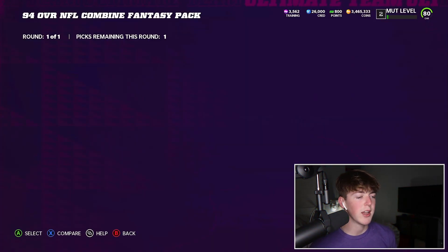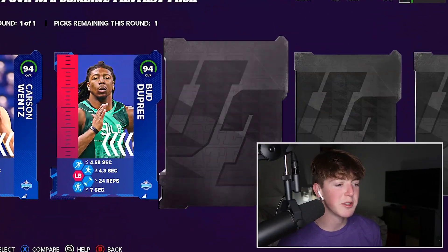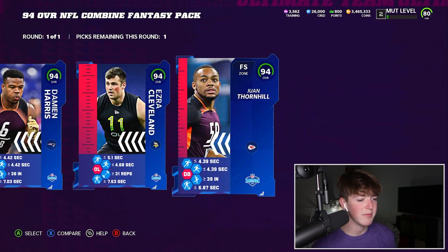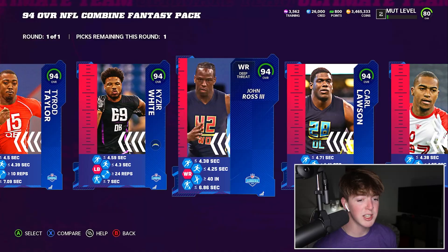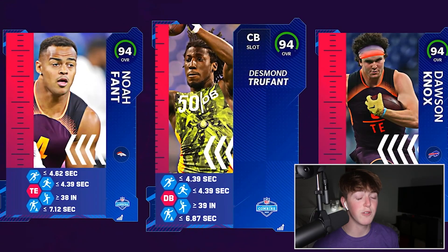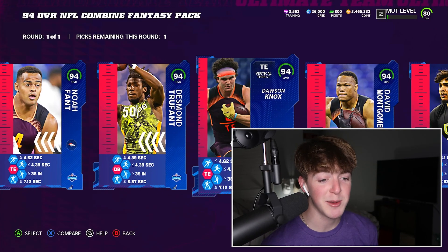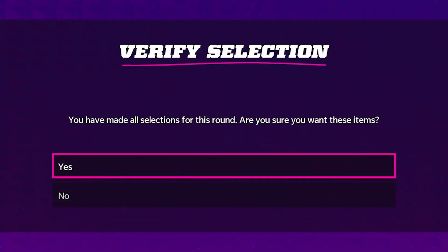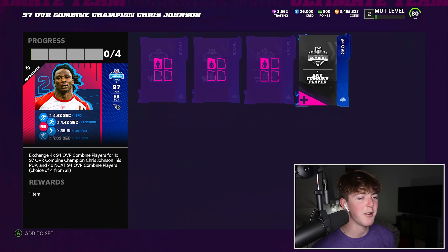Okay, I guess we'll open up the 94 overall combine pack. You can see the same animation as earlier — it's a pretty sick animation, honestly. They got some very unique players in here though. They got Carson Wentz — bust alert. John Ross — bust alert. They do have Desmond Trufant, who you'll see on the Saints theme team next video. I guess it doesn't matter who we go with — I'll go with John Ross. Go Carson Wentz for the memes. Then we go Fletcher Cox for the memes.